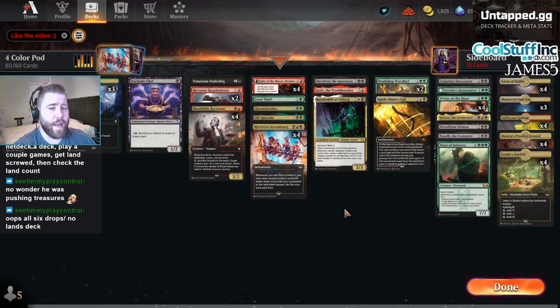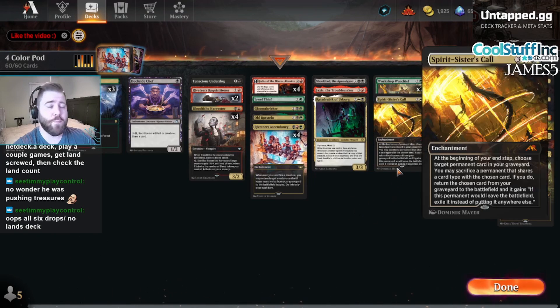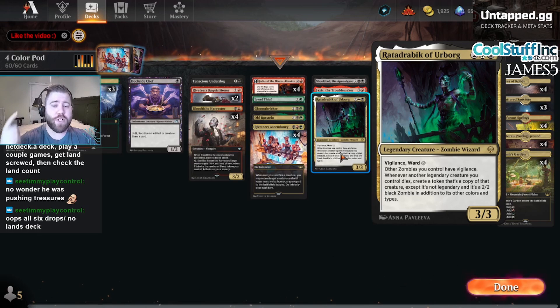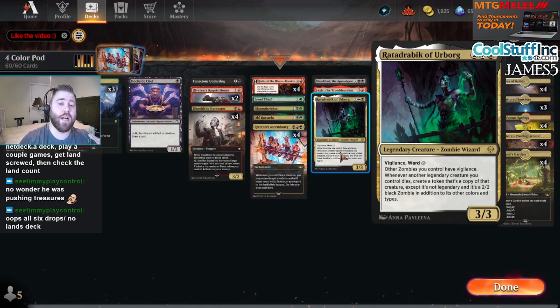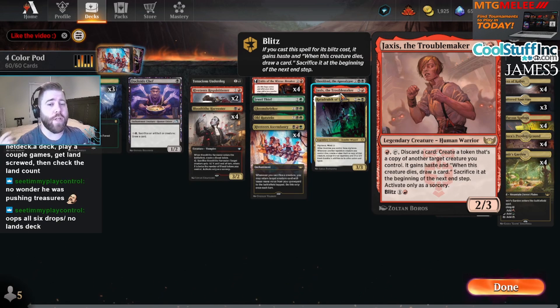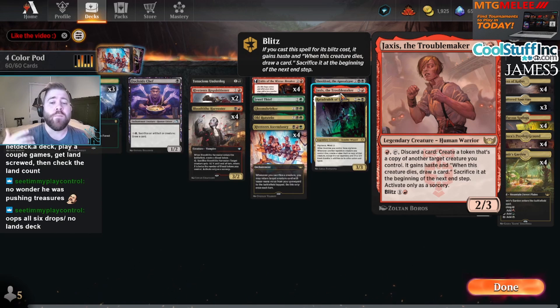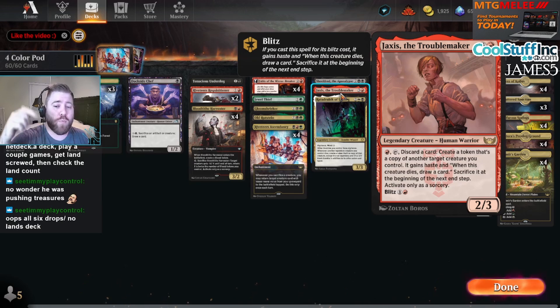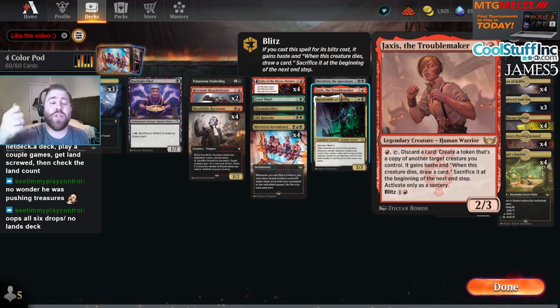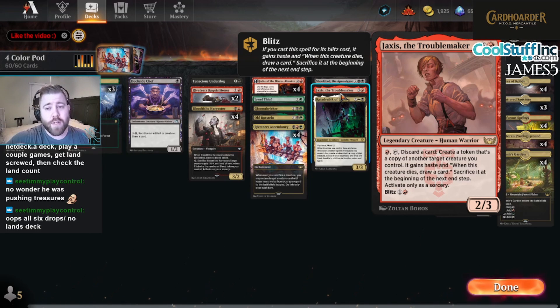So you sacrifice a creature with Vivian to bring out a higher mana value creature like Workshop Warchief, Cemetery Desecrator, Tovalar's Huntmaster, Zeatora, Dreadfast Demon, Toxril, or Titan of Industry. There's also a combo with Jaxis the Troublemaker and Ratadrabik of Urborg — that's why it's four colors, adding white mana. Ratadrabik says whenever another legendary you control dies, make a token copy of it that's a 2/2 black zombie. Jaxis, unlike Fable of the Mirror Breaker, can copy legendary creatures.